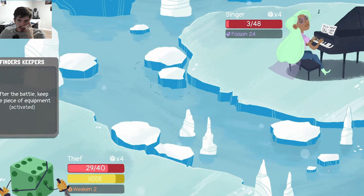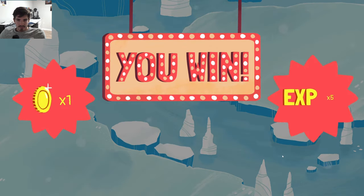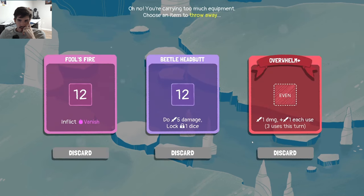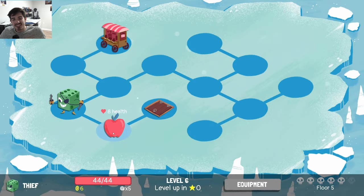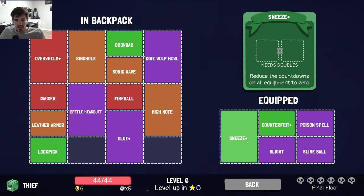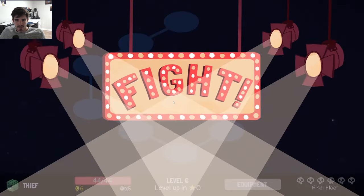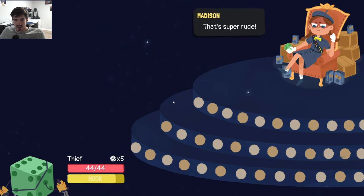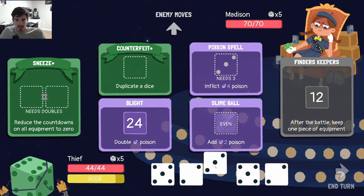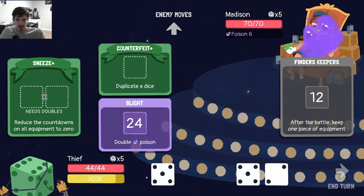We got our health pack anyways — beautiful. Let's just get rid of Vanish, I don't know what it does but it doesn't seem like it's that good. I like this setup. I think the poison is safer — I don't know how many dice Madison gets. Five dice — poison is probably safer. We just have to stack it up super fast. This is actually a really solid first roll here, I don't even need Duplicate.